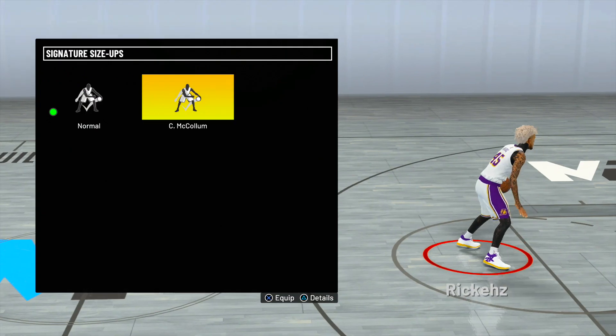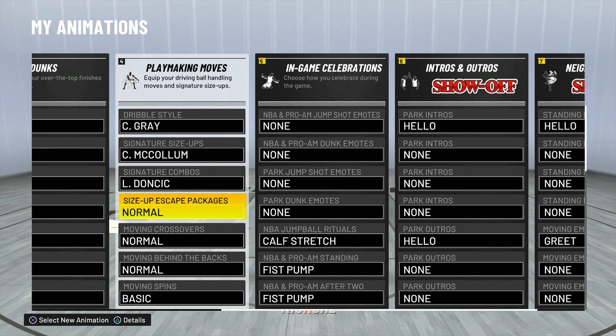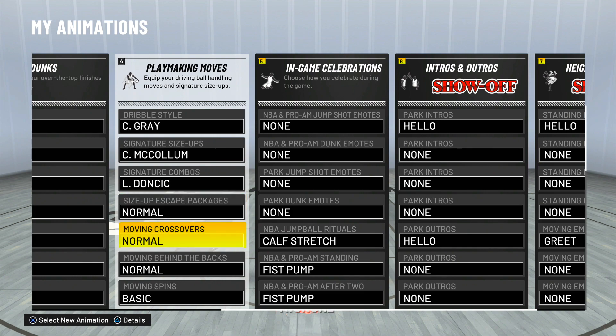For the dribble style, you want to use C. Gray. For signature size-up, you want to use McCollum. For signature combos, use Doncic. The reason I don't have a size-up escape package is because that's where my curry slide comes from — so if you do have the curry slide, don't change this. If you don't have the curry slide, find one you like by going through those options.